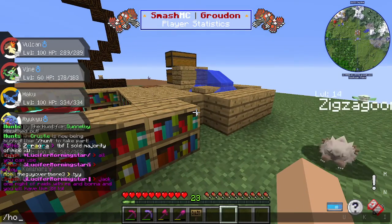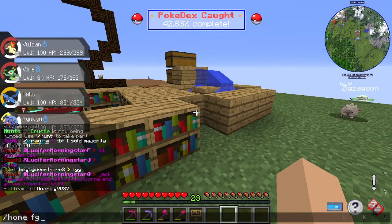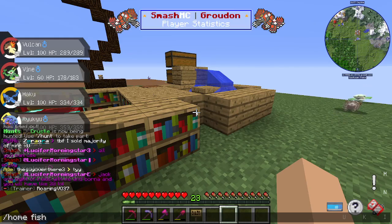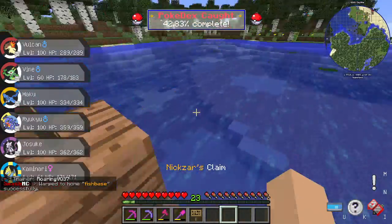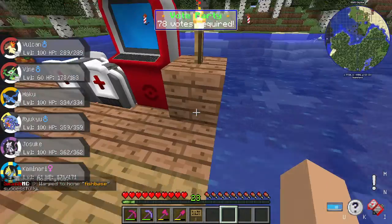Then there's the swamp base — I called it the fish base. That's where we did a lot of fishing. Me and my partner were searching for a Battle Bond Greninja but we couldn't find one — we just found Porygon and stuff.